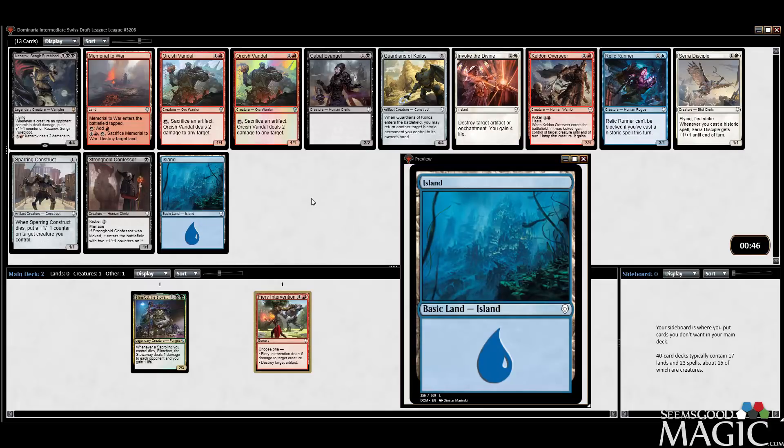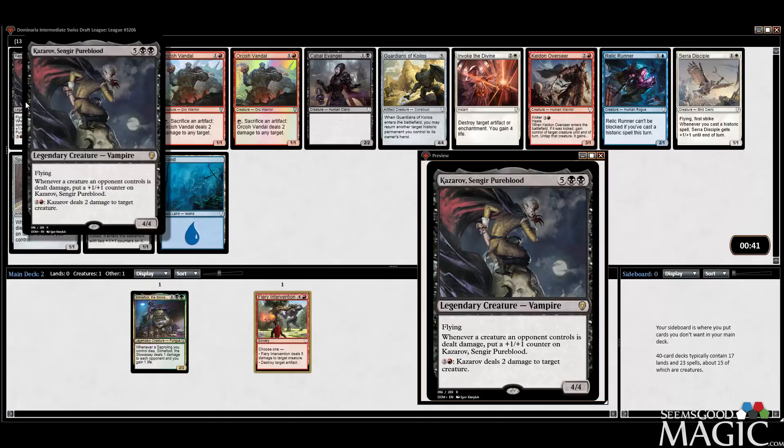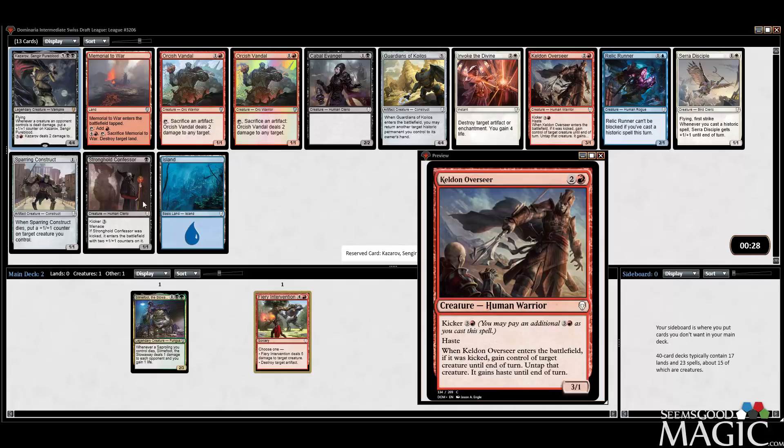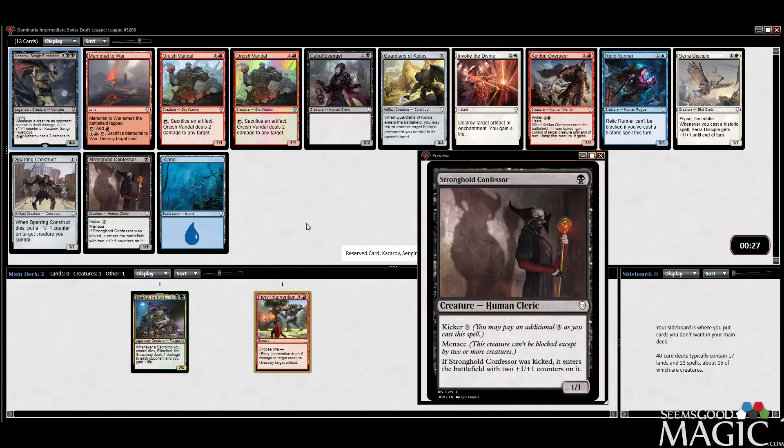Pretty unexciting pack. I might just take Kazeroff. I think I liked this card probably more than most, considering it's a 7-drop flyer, but there's nothing I'm really giving up that I care about in here — just Overseer and Confessor. It's a very underwhelming pack.